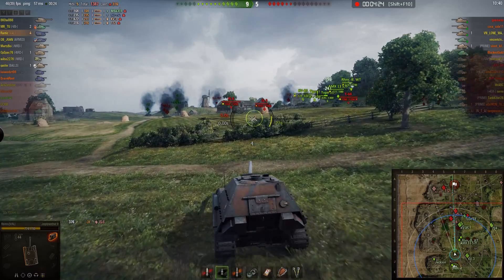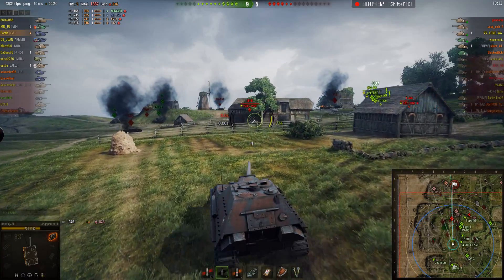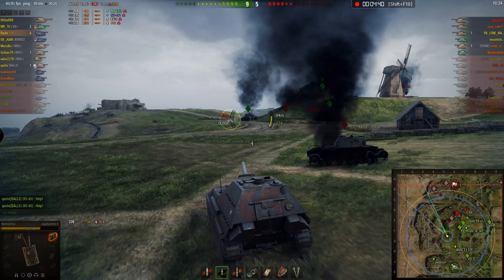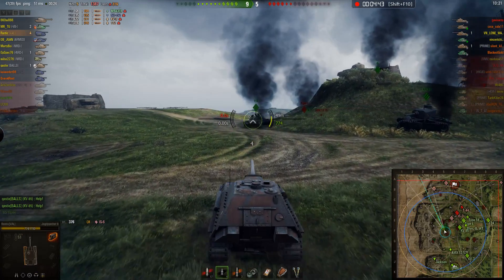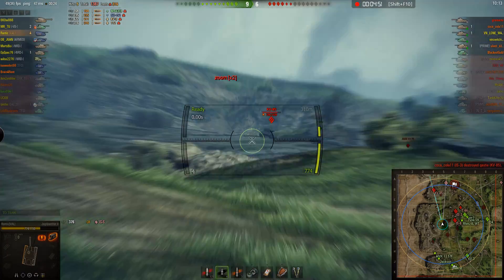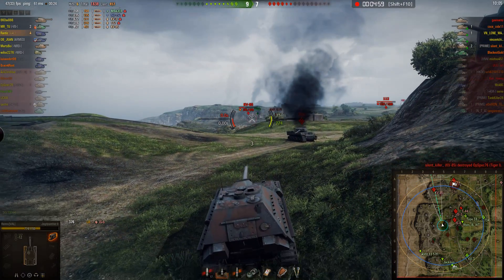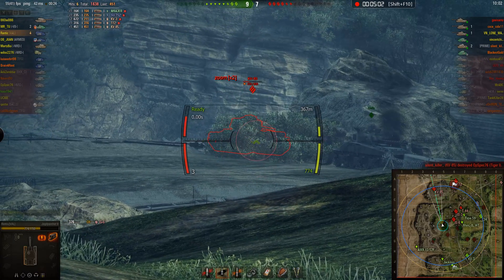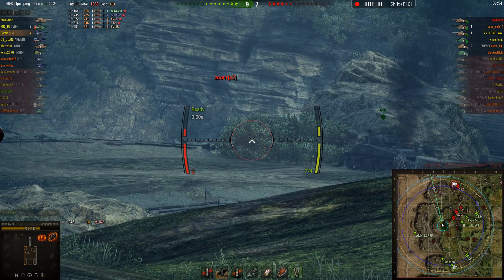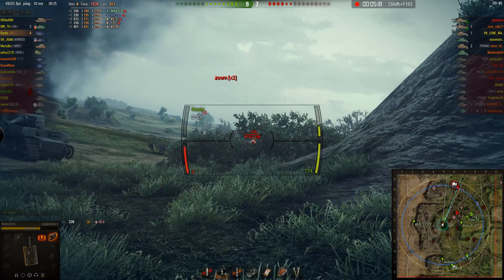I remember that where the IS-3 and IS-6 are right now, it's on the slightly raised platform. So I decide to swing around line 5 and see if I can take them from the back. Coming down line 5 also gives me a clear shot into their base, where I spot the KV-D5 and put a lot of pain into him. He doesn't know I'm here — I'm outside his maximum view range. He takes a hit and doesn't even know who hit him. Not spotted, obviously. I back up, but his tracks eat the shot, which is just so unfortunate. He probably repairs and pulls back, and that shot hits nothing.